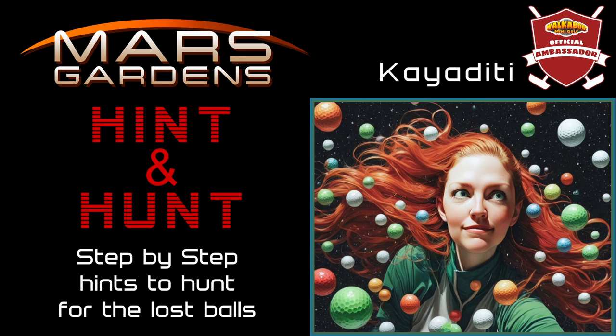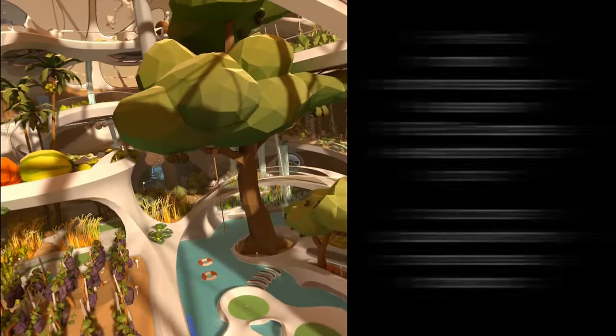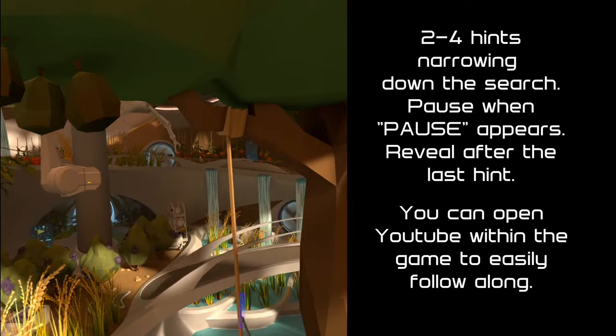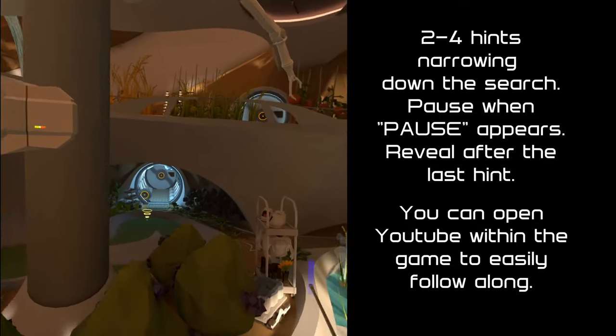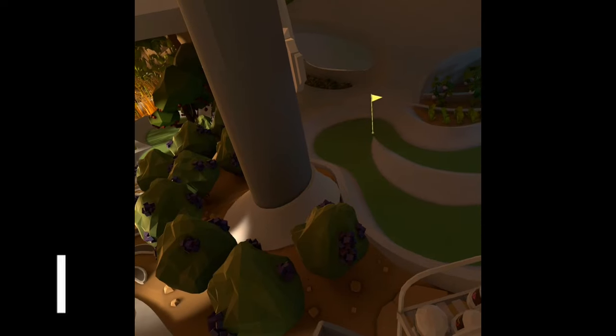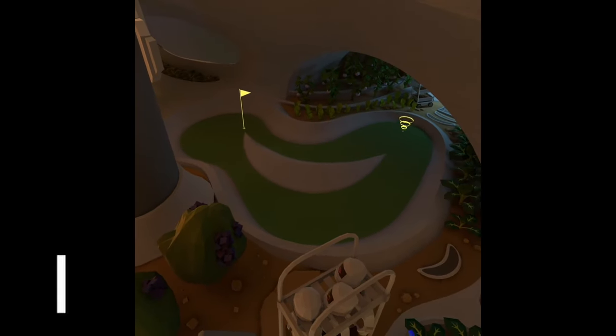I'm Cagadidi and this is step-by-step hints for your search for the lost balls. When you want to look for it but just want somebody to narrow it down a little bit, you're gonna get two to four hints of areas, then time to pause it and look around, and then get the next hint if you don't find it. The reveal will be at the end. So on hole one from Mars Gardens, your first hint: